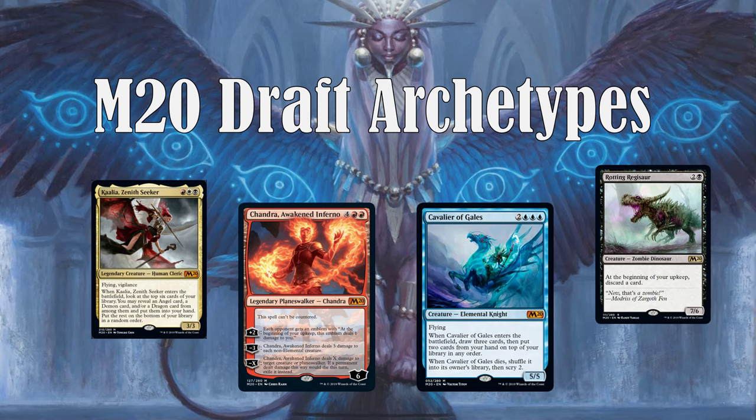I'm MTGJoe and today we're going to be doing something a little bit different than our gameplay videos. We are going to be walking you through the M20 core set draft archetypes. From the Arena subreddit there were some questions frequently on the Monday new user guide on how to draft, what to pick strategies and stuff. So I wanted to try this out, basically walking through what the archetypes are — the themes when you are drafting, cards to look out for, and highlighting some of the bombs available in each of the sets.